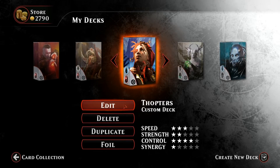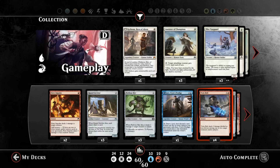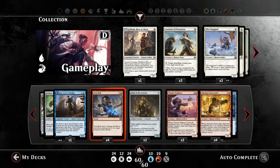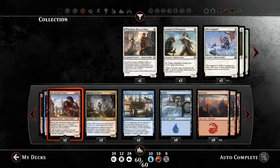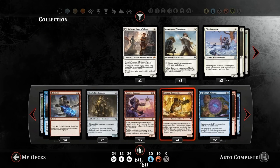Hello and welcome to another Magic Duels gameplay. Today we're taking another look at our blue-red Thopters deck. I won't spend too much time talking about the deck since most of you will already be familiar with it, but to quickly gloss over some of the changes I've made since the last version: I got rid of the Willbreakers, so no longer playing the fancy five-drop combo. Instead we're playing more burn spells.